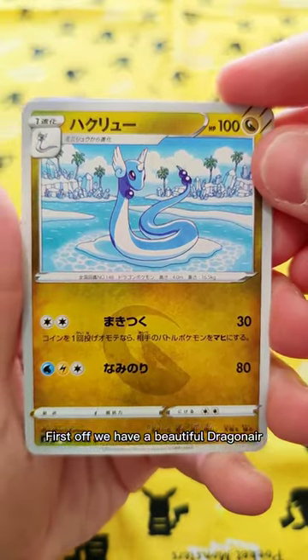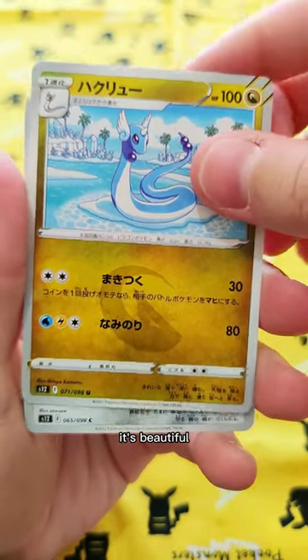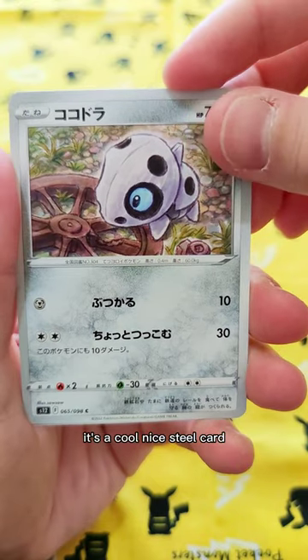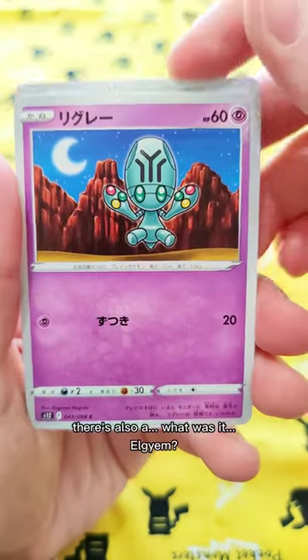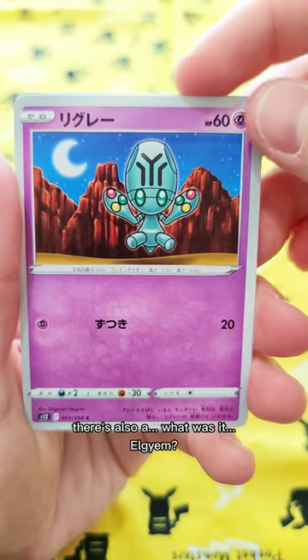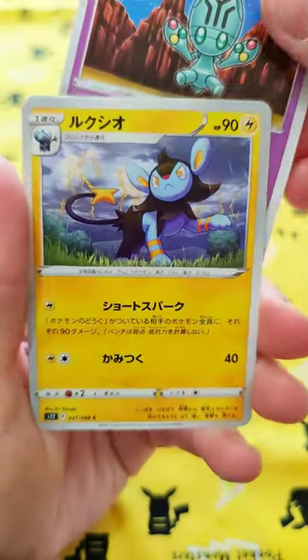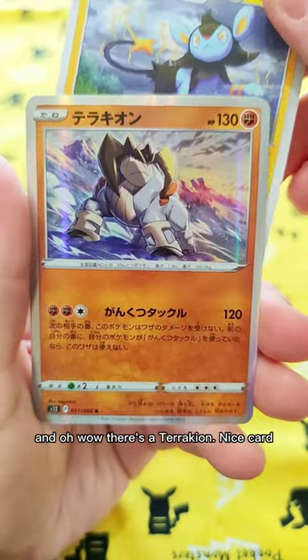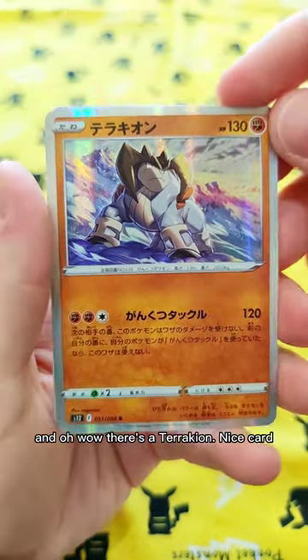Oh, first off we have a beautiful Dragonair. It's a very nice looking Dragonair — it's beautiful. We also have an Aron, that's a cool nice steel card. There's also an... Agil... Agililumim? There's also a Luxio and... oh wow, there's a Terrakion. Nice card.